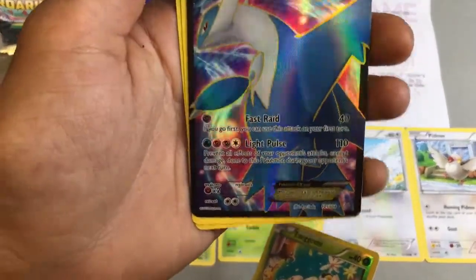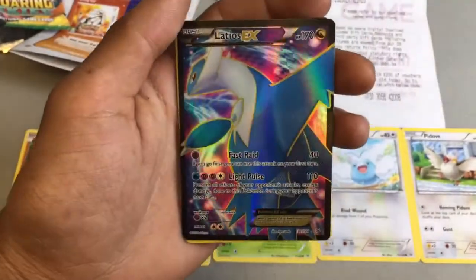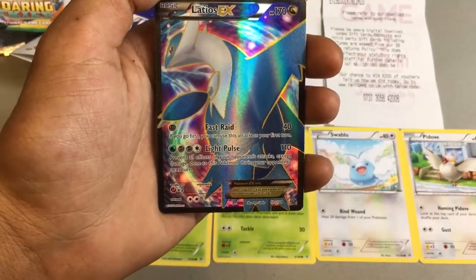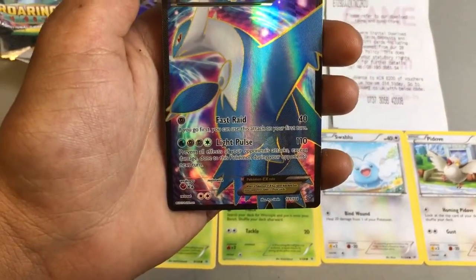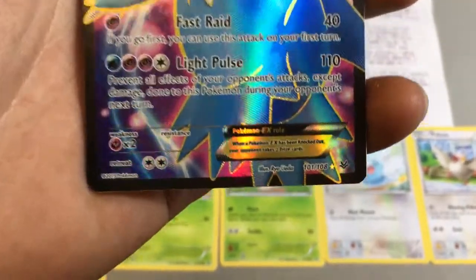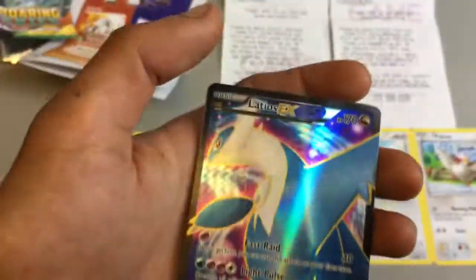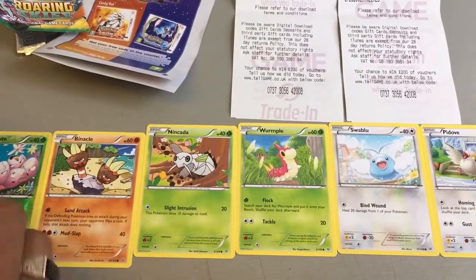Whoa — Latios EX! Oh my god, that's awesome! Look at the colorway on that, it is so cool. 170 health points in basic form, two attacks: Fast Raid — if you go first you can use the attack on your first turn — and Light Pulse, which prevents all effects on your Pokemon's attack except damage during your opponent's next turn. As a Pokemon GX rule, when knocked out your opponent takes two prize cards. That is a cool card, I'm going to hold on to that.